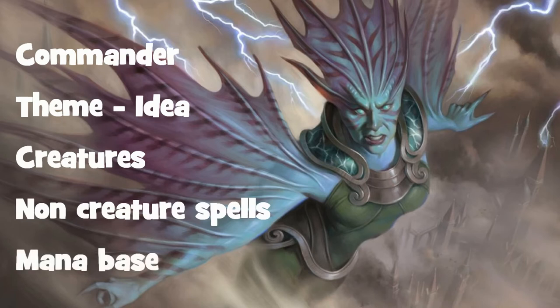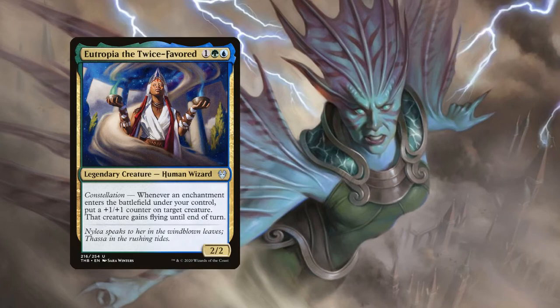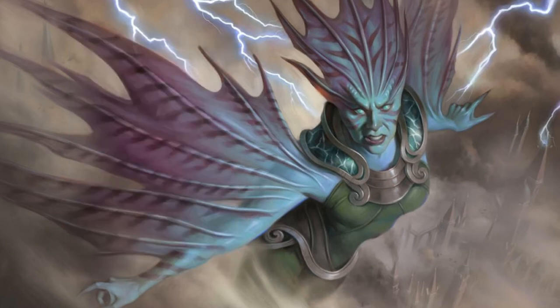We're going to introduce you to the commander, followed by the themes and ideas of what this deck is doing, then go through the creatures, non-creature spells, and finally the mana base. Our commander is Utopia, the Twice Favored — for three mana, one green and one blue, a 2/2 human wizard with constellation: whenever an enchantment enters the battlefield under your control, put a +1/+1 counter on a target creature and it gains flying until end of turn. The idea was to build a water-based merfolk tribal deck enabling evasion, pumping creatures with enchantments, making them fly and bigger, and going in for the win.